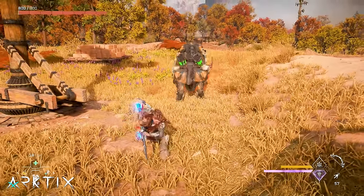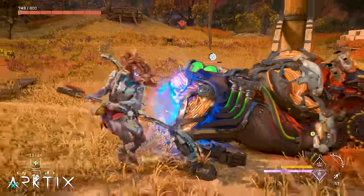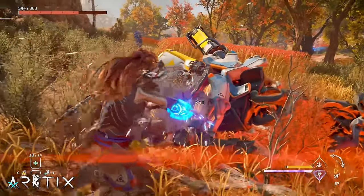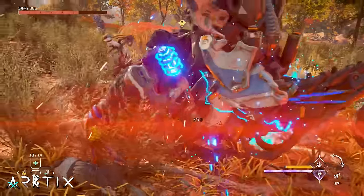On small enemies like Burrowers and Scroungers, the power attack will trigger a knockdown, stunning them and letting you do a critical strike, which is similar to a silent strike. If you're quick, you can actually get more than one critical strike in before they get up. Just stay close to the enemy to make sure you get the prompt again as soon as possible.